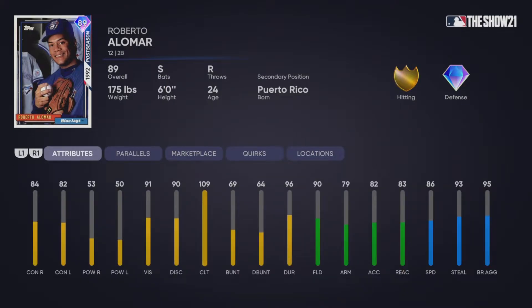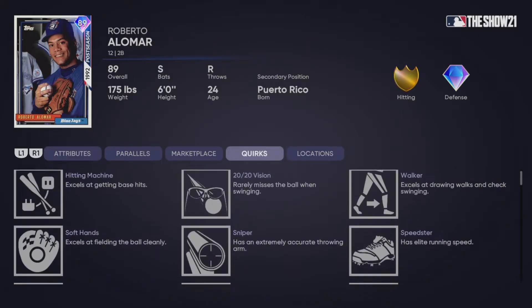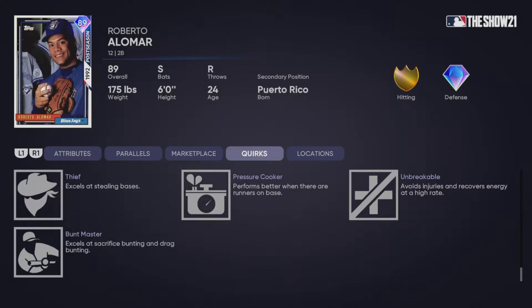If you complete every single daily moment that has been out, you get this Roberto Alomar: 84 contact versus righties, 82 versus lefties, 53 power versus righties, 50 versus lefties. He is a switch hitter. He has amazing vision, really good fielding at 90, 79 arm strength, 82 arm accuracy, 86 speed, 93 steal with a 95 base running aggressiveness. Quirks include Sniper, 20/20 Vision, Hitting Machine, and Unbreakable, which is good.